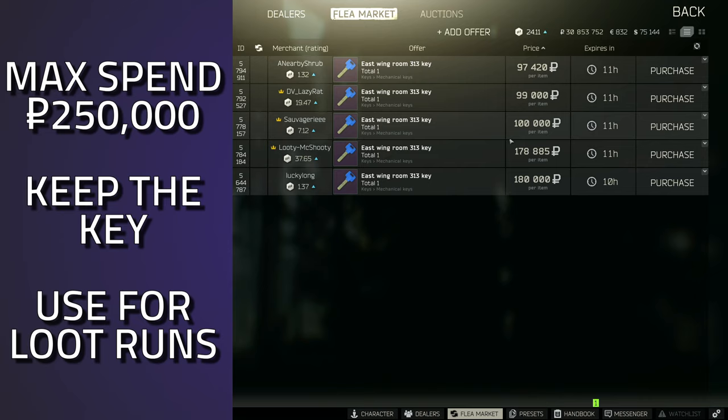When it comes to the actual keys, the 313 is a really good room due to the Ledex. People don't realize you can unlock it with the 314 key instead. I would spend upwards of 200 to 250k for this key though, due to getting the Ledex with the weapon box and the other room's weapon spawn. With that med spawn and the possible Ledex spawn, you can easily make your money back. Surprisingly, this is one of the rooms where I've most commonly found a Ledex when running resort, so this key is definitely good to have on your loot runs.